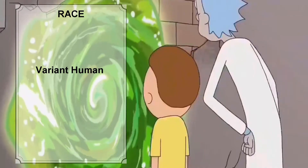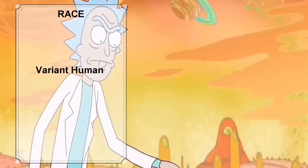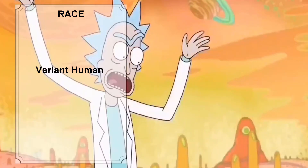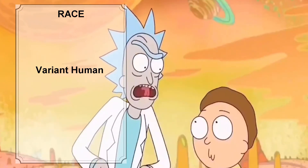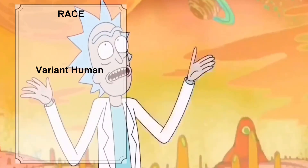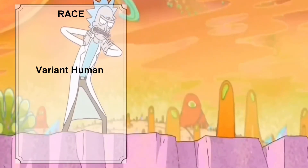For Rick's race, we will be going with the Variant Human option, as it gives more customization options compared to the Baseline Human build. Remember to ask your DM whether you can use the Variant Human option before building this build. Variant Humans get 1 point to any 2 ability scores of your choice, proficiency in 1 skill of your choice, and a feat of your choice.